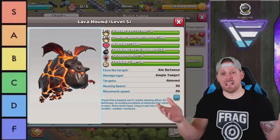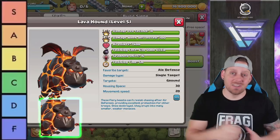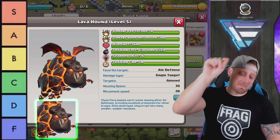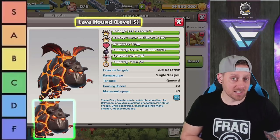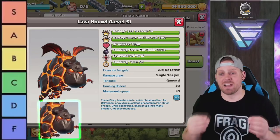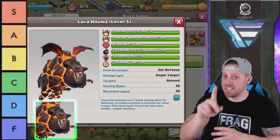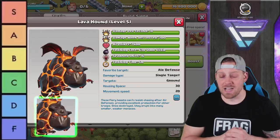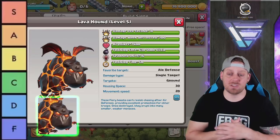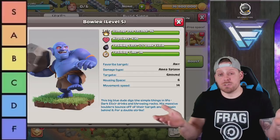Lava Hounds are going to get an S. Without them you can't do Lalo, and without Lalo you'll never be a true clasher — Lava Loon is one of the strongest strategies of all time. It may not be the most meta strategy right now, but someone who practices and executes Lalo can dominate bases from Town Hall 9 through 13. Lava Pups are also used in defensive Clan Castles to slow down the enemy Queen. Lava Hounds have to get an S.